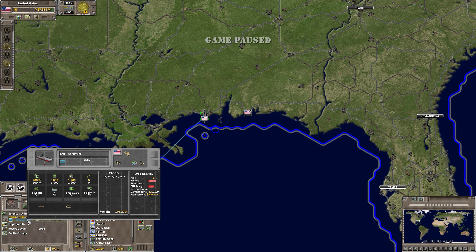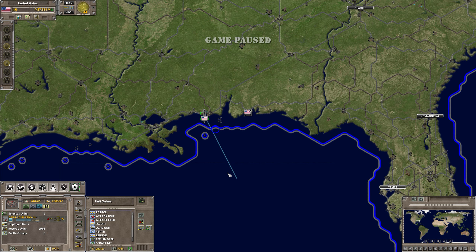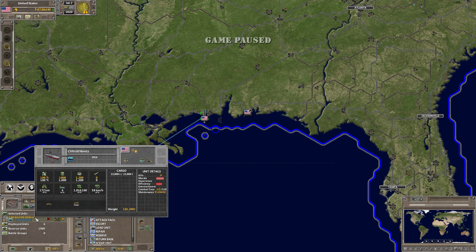I've got a CVN-68 Nimitz class carrier. There are two ways to do this. First, select the unit and hover your mouse over it in the window icon on the left. You'll see this bottom row of statistics. The second one from the left says four — it shows a deck with four. That tells you this carrier can hold four squadrons, or in-game, four planes.